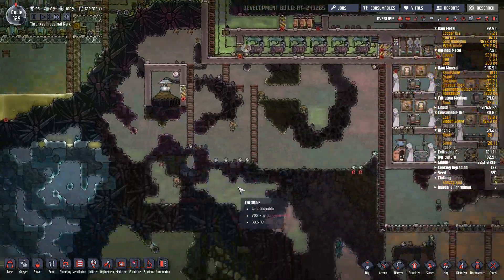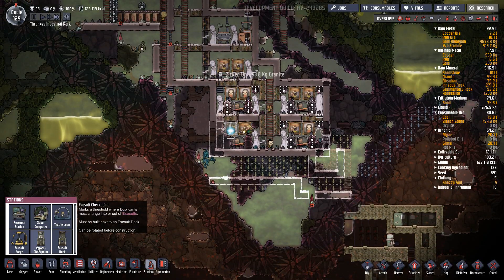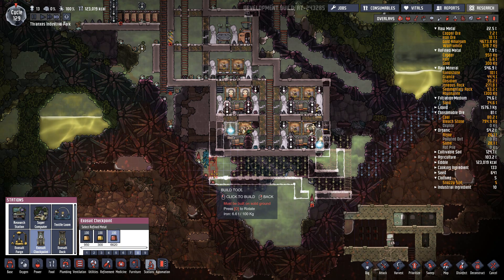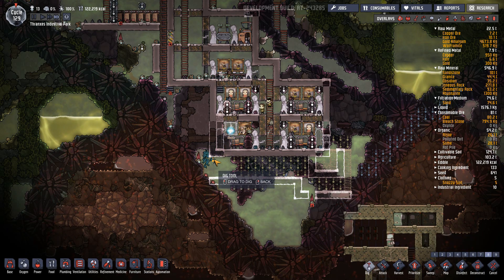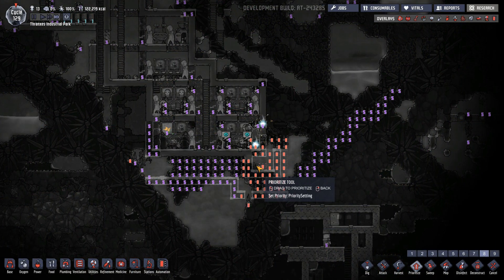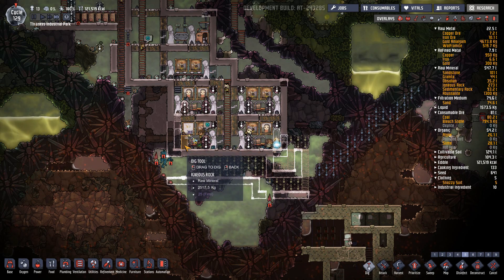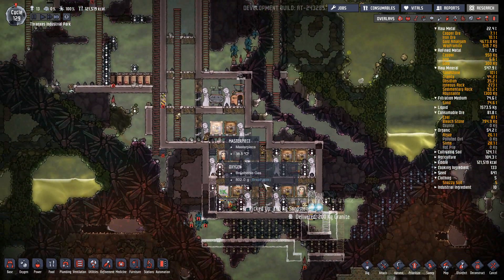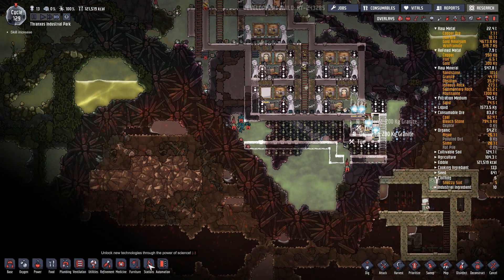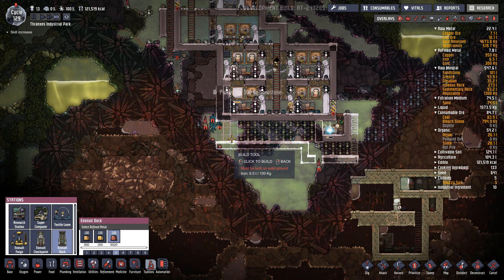All of these pumps are about to stop and all the power they're giving is about to be done. Luckily we backed up power in these batteries. Let's prioritize this because it needs to get done quick, fast, and in a hurry. Let's go with iron, priority eight. The exosuit checkpoint — it's not even going to fit there without changing this. It'll be checkpoint, then dock one, two, three, four — which means we're going to need more exosuits.